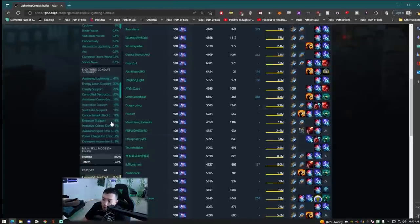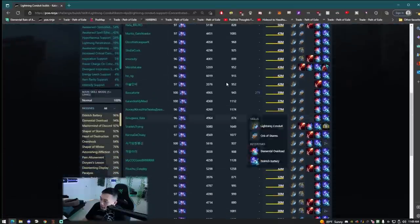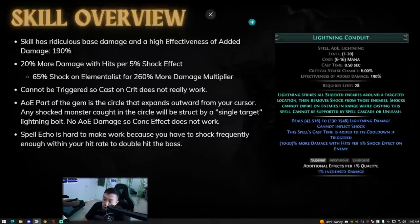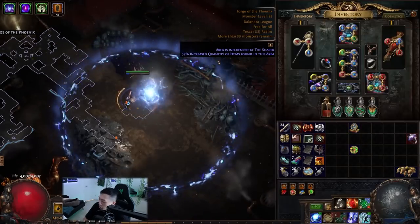This is really important because we're going to see what gem links the number one profile uses. Sadly, 11% of players on PoE Ninja are just flat-out wrong. Some of these people don't even have high damage — some are just completely misinformed about the skill. I was pretty much one of them. I actually bought an Awakened Spell Echo, so I was pretty much a fool just like everyone else.